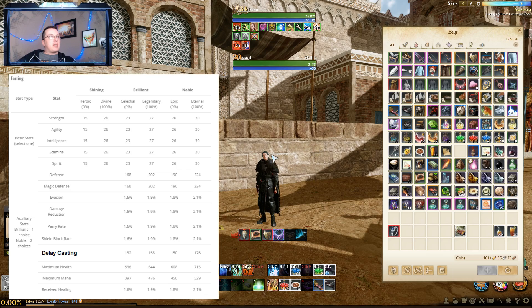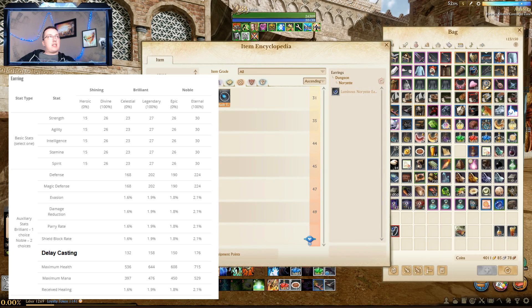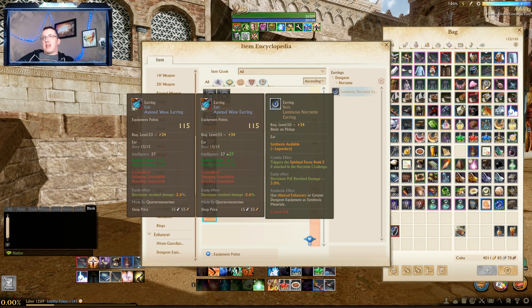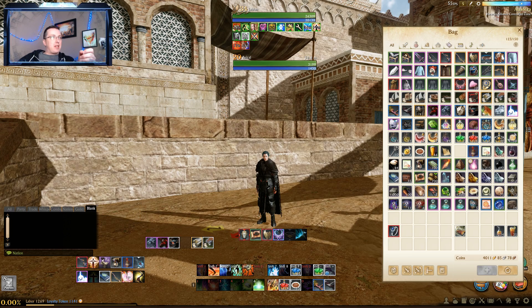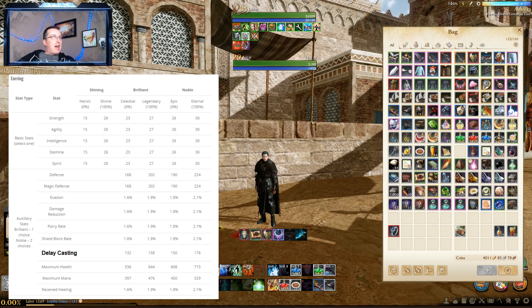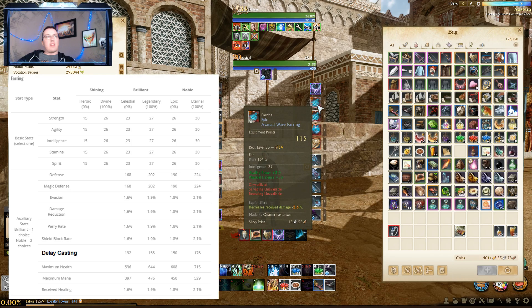A lot of people have been saying: why would you ever want to use the earring when the base stat on it is PVE damage reduction? Come over here and we see the base stat on the Noya earrings is going to be PVE received damage 2, 3, or 4%. The truth is you can also get received damage on the earring as one of the stats. You'll see that damage received is 2.1%, and what I currently have is an Ion Ed wave earring that gives me 2.6%. But again, I'm going to be able to get Spirit on it — the stat that I want — and I'll lose about half a percent of received damage reduction but gain a second full stat.